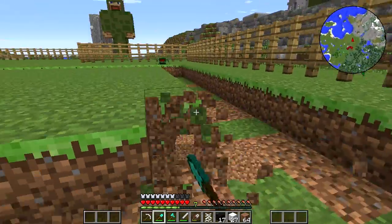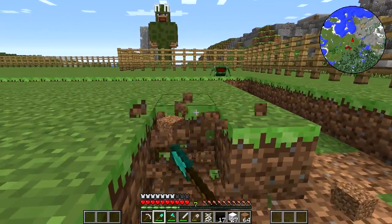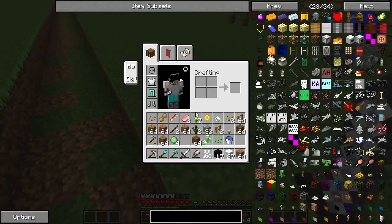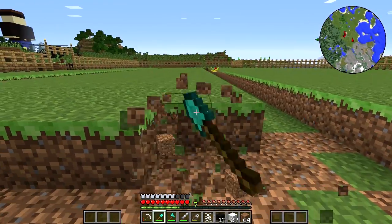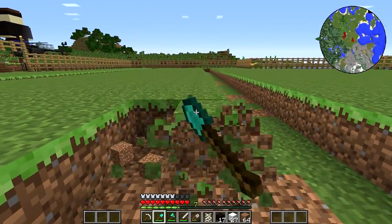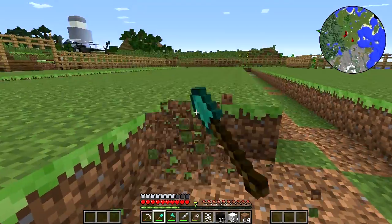At least I created the diamond shovel. Wait — is that a frog? Yeah, that is a frog. Whoa, it gave me four slime balls! I don't even know if I need pistons at the moment, but hey, we got some slime balls out of it. That's pretty freaking good. I'll take that deal.